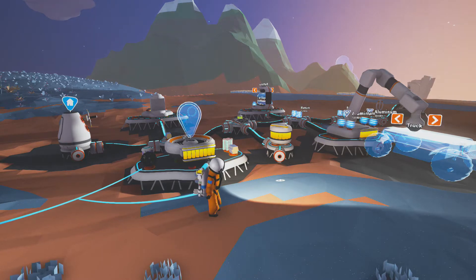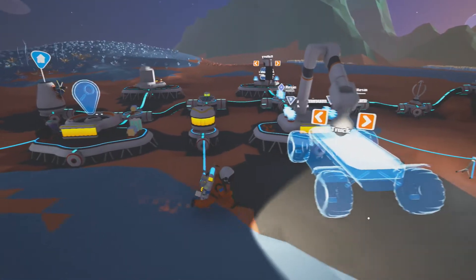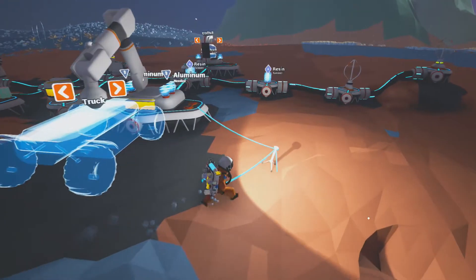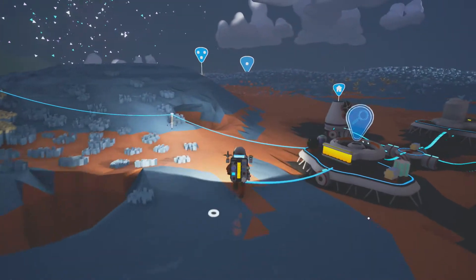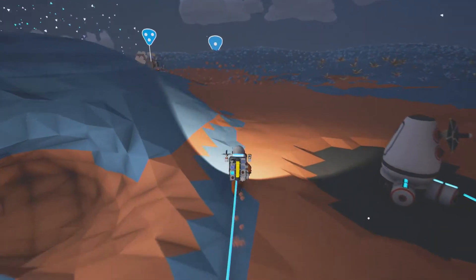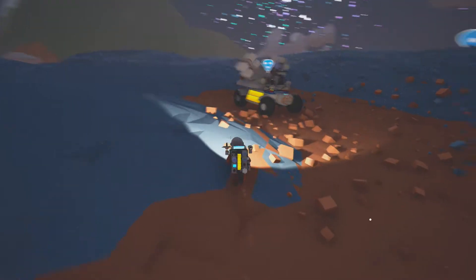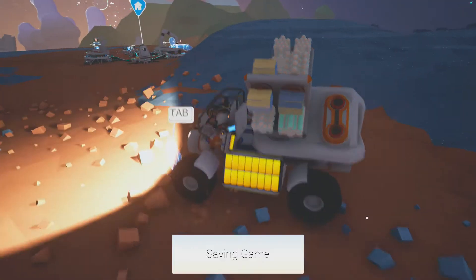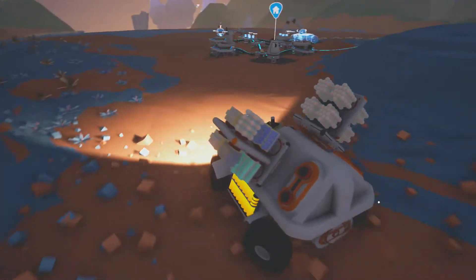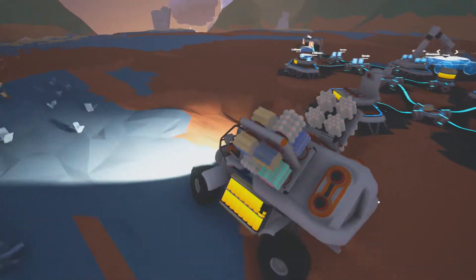A spaceship would come in handy for going to the moon, but we need some other things first. Now I'm really torn. I would say I bring this closer to the base, unload the materials, see what we can do with them, and then decide on a more appropriate plan for what to do next.